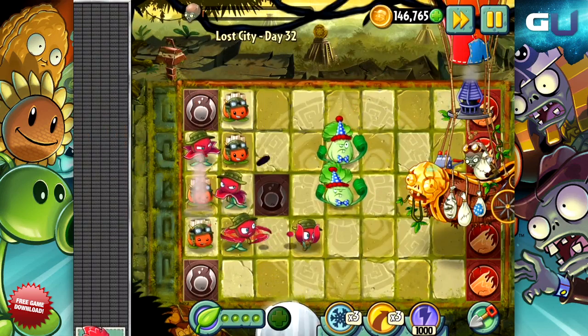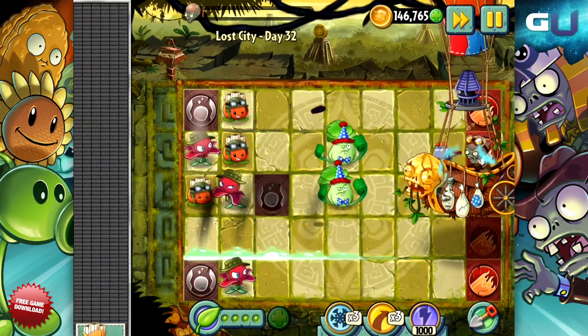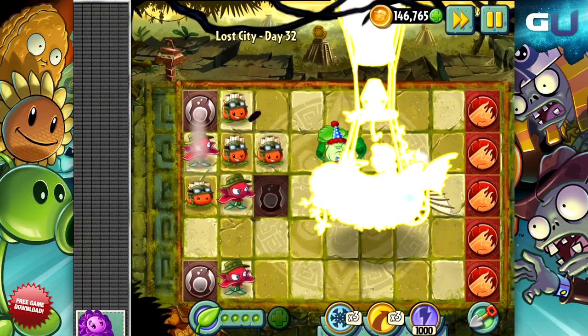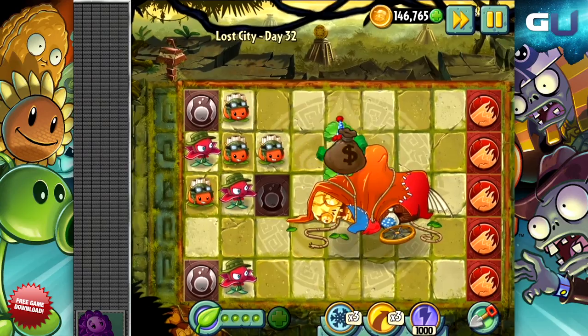Follow these tips: use the boulder traps wisely, make sure to keep Zomboss Stalia-stunned whenever possible, and you should have this boss beat. Good luck! That's all for now — stay tuned to GamerU for more info on Plants vs Zombies 2 Lost City Part 2.